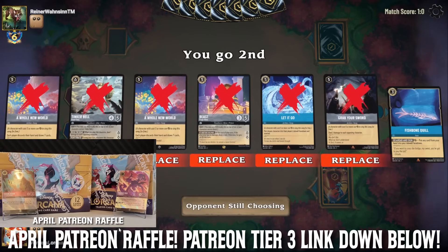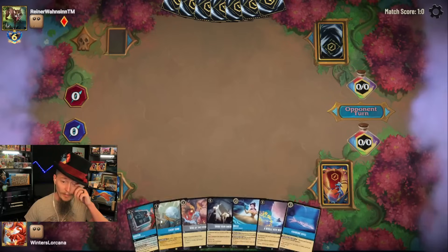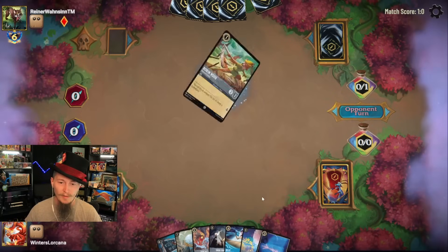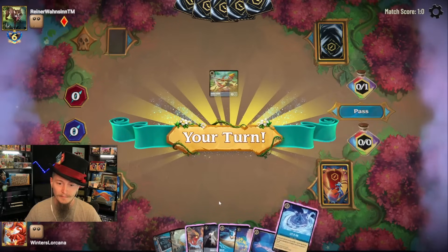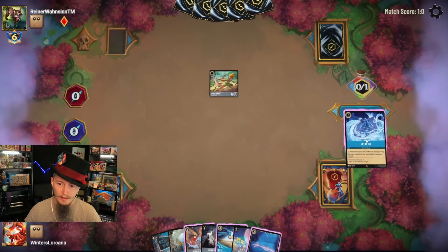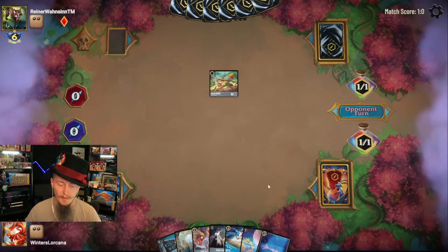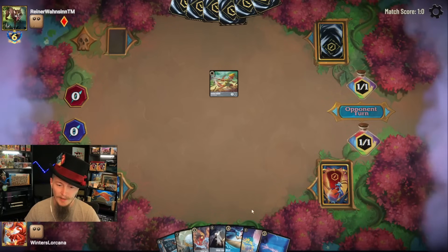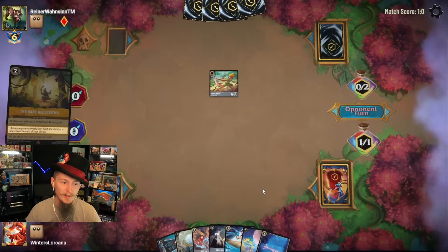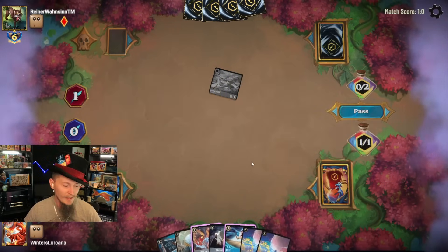Every single card in it except for the Fishbone Quill — which means we're probably not going to win this game if I'm only keeping one card. Let's hope the opponent doesn't A Whole New World meme before I get this Fishbone down. I don't have many choices here. I have just enough to get me to the Fishbone at least, and then everything else is fair game for Fishbone. This is a rough opening hand. And there goes my Fishbone. I think we just lose the game because the rest of the hand is so unplayable.